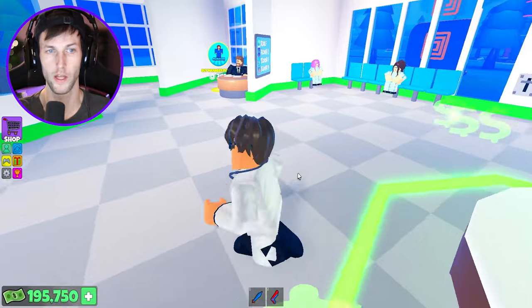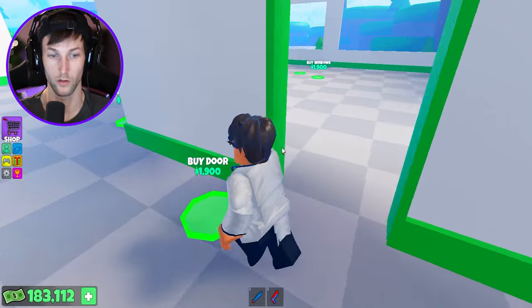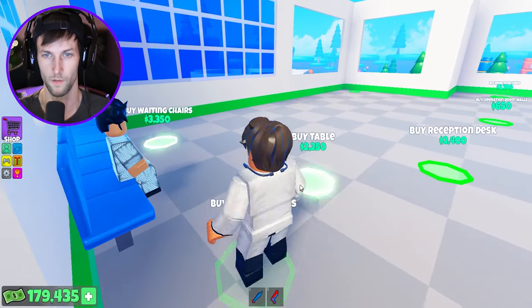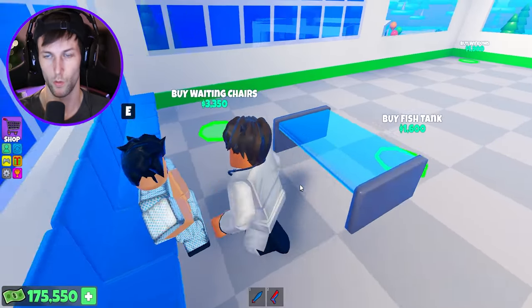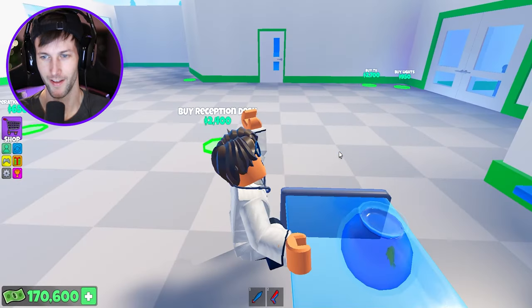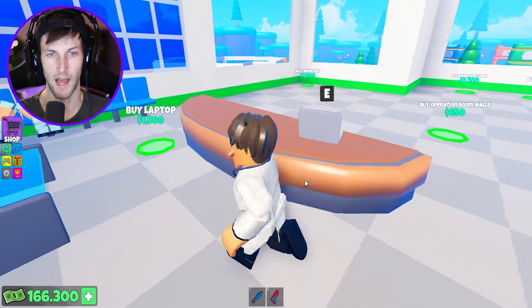Let's finish those lights. Now we should be fully complete. We got patients over here eating the food. We got production rooms. Dude, this stuff is very expensive — it's very expensive to build a hospital. We got waiting chairs with tables. We got a fish tank — okay, it's just a little fish tank. We have another reception desk with the laptop.